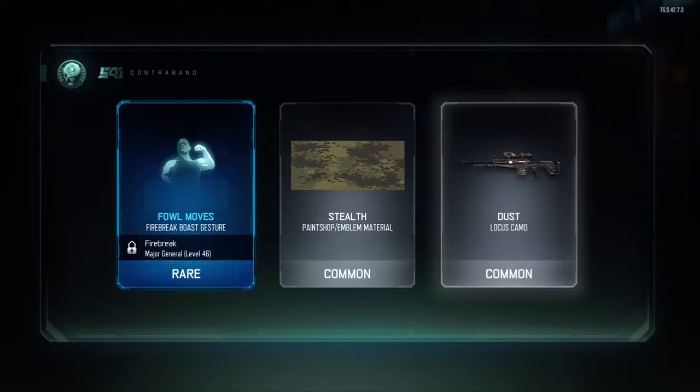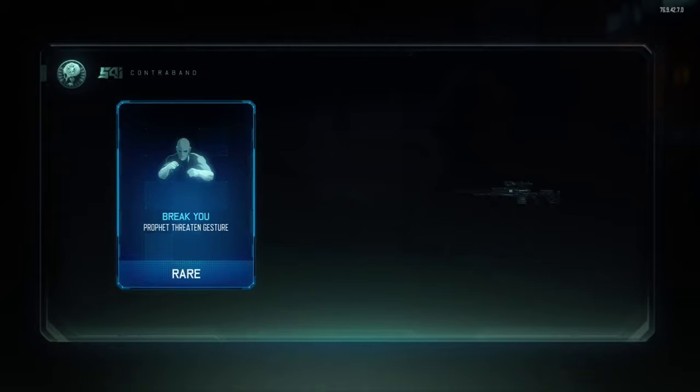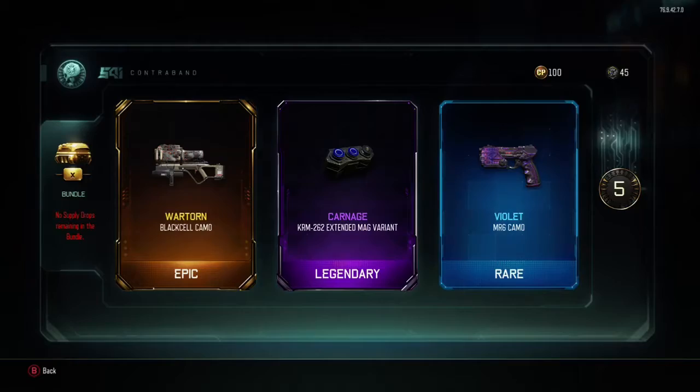We got four left. Some foul moves, stealth, and the poop camo. And... Royal for the Shiva. Got one left. More turn for the Black Sail. Probably will never use that.